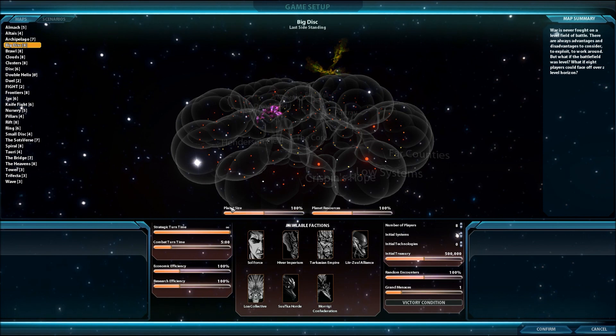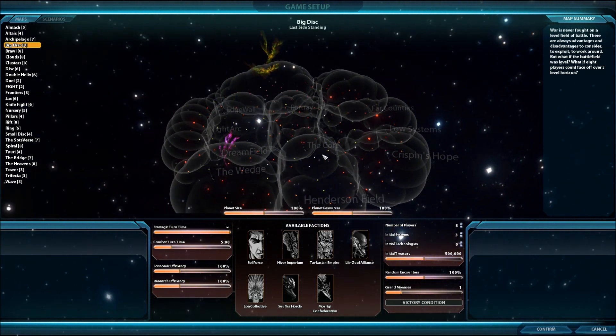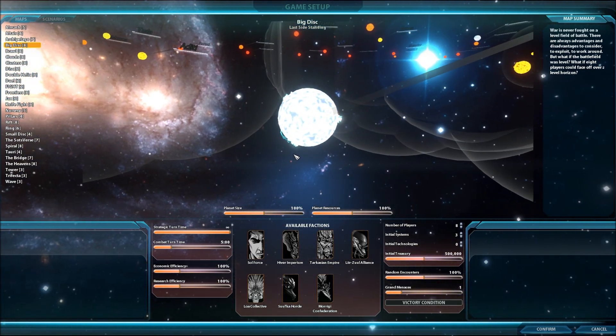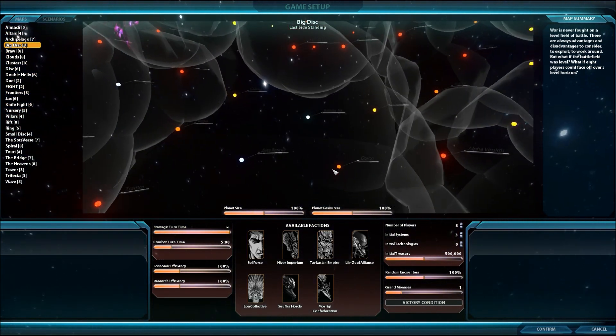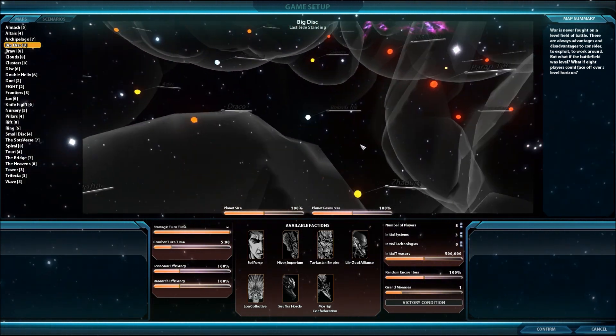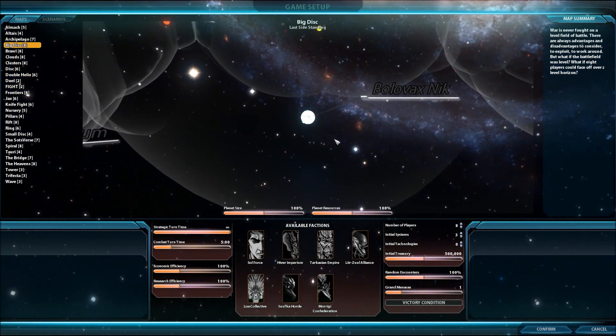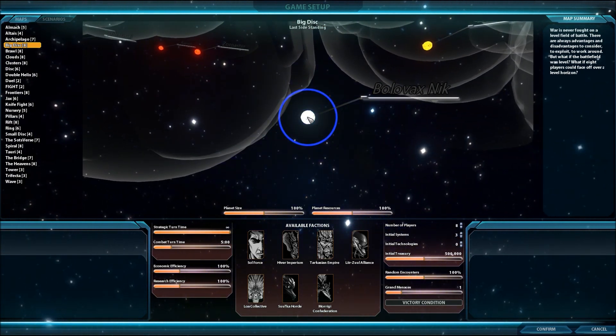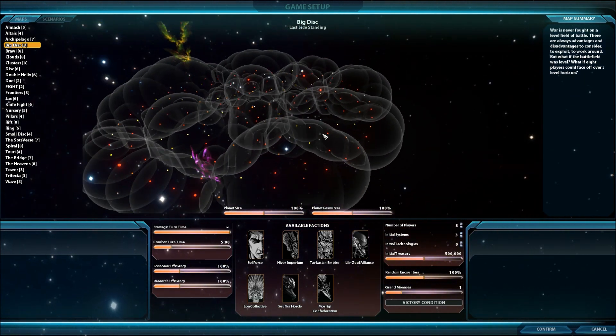Along the same lines, the planet size and planet resources can also be increased or decreased from 50 to 150%. A note about the star maps themselves: in Sword of the Stars 2, each of these individual stars represents an entire system. Their location and relation to each other is static for each map, and the starting locations are static as well. But what is randomized is the actual consistency of the systems themselves — the particular spectral range of the stars, the size of the stars, how many planets, asteroid fields, and moons are around it. Those are all randomized at the start of the game.